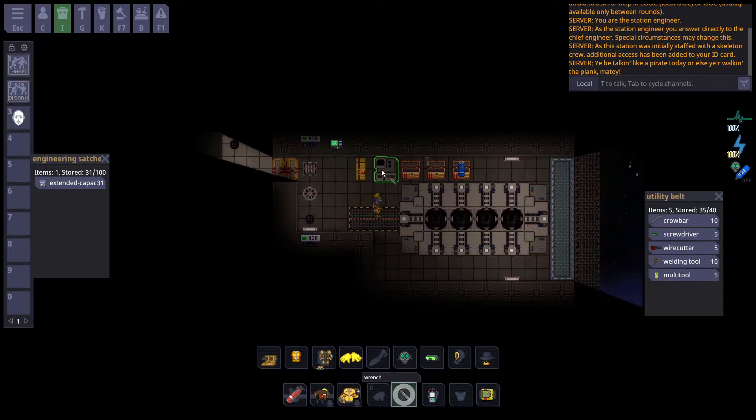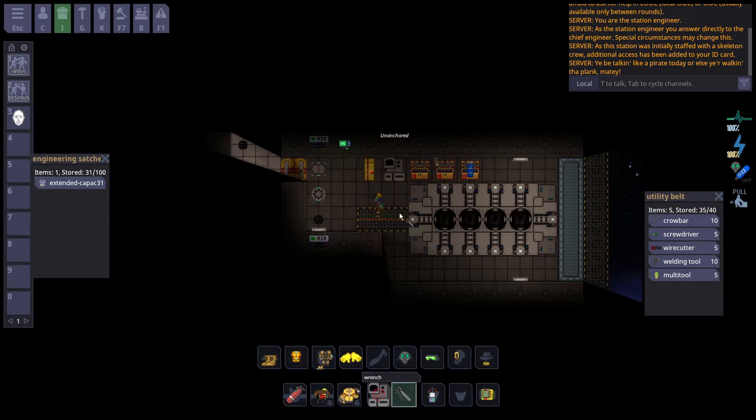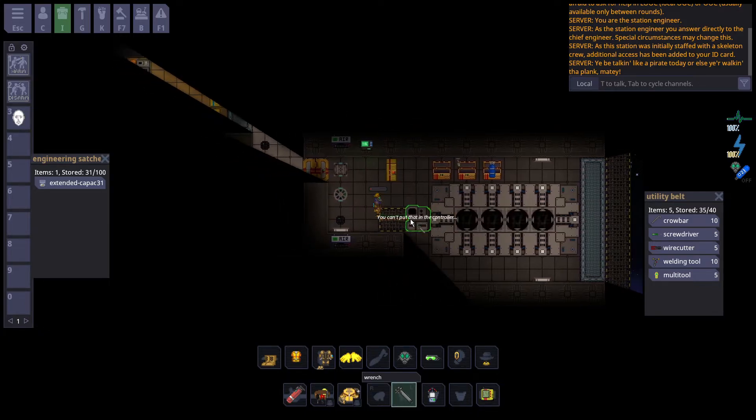Next, you're going to want to grab a wrench and unanchor the controller, and drag it onto the orange HV wires that are hugging the rest of the AME generator. If the controller is not on an HV wire, it will not generate power. This is a very common issue I see with new players setting up the AME, and even some experienced players make this mistake.